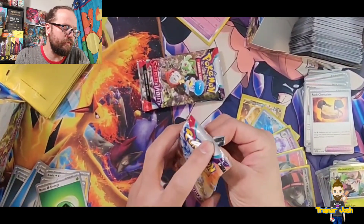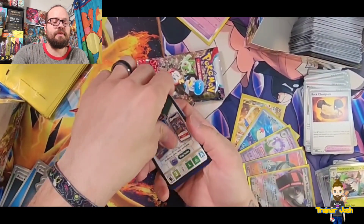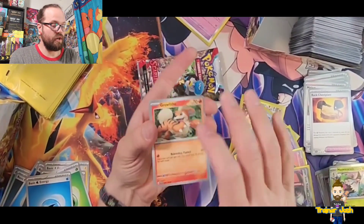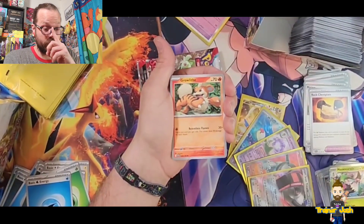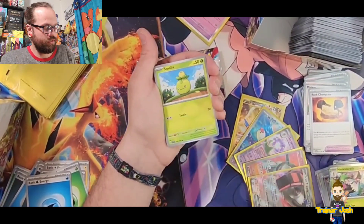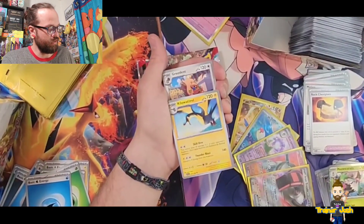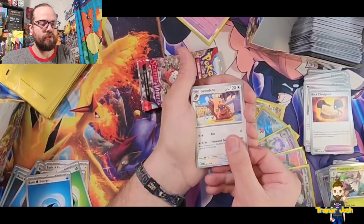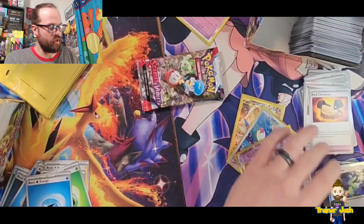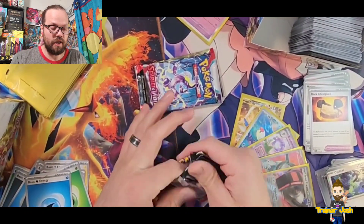I don't think we've gotten any of the fire starter's third evolution. Going with fire — see if we get that fire evolution. Growlithe, Shuppet, Tandemaus, Smoliv, Frileedon, Kilowattrel, Greedent, Reverse Holo Grimer, Reverse Holo Starly, and a Holo Cyclizar on the end. Three packs to go — we're gonna need a couple more hits. Either a double hitter or two hits out of the last three packs.